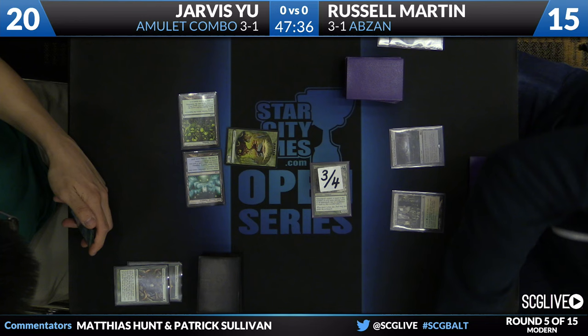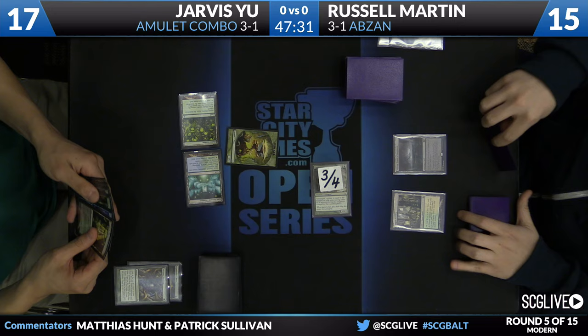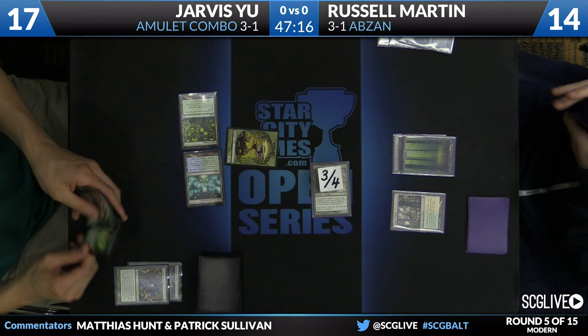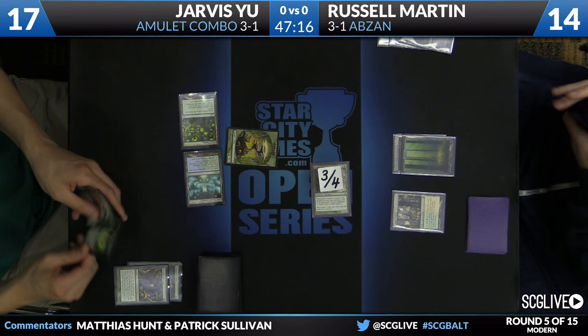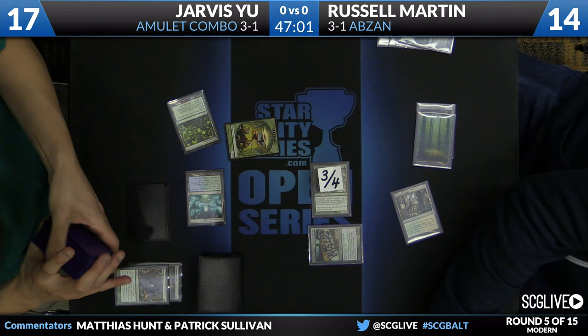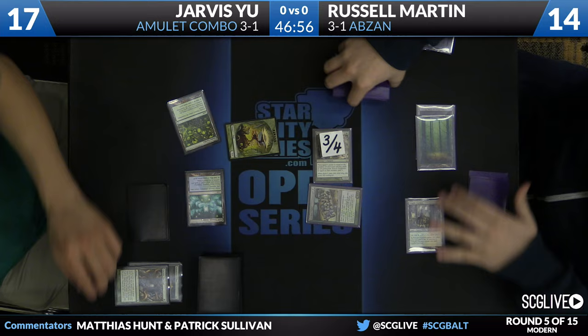We do see an attack from Russell. It puts Jarvis down to 17. In this matchup, it's very important for Russell to be having a clock going — don't want to give that Amulet player a lot of time to get set up. What he needs to do is grind through the different threats. Either he needs to kill Jarvis, or grind through the different threats that Jarvis has. Right now Jarvis isn't representing anything more than a turn six Titan, but once Jarvis gets a Titan, you should expect some sort of threat every turn.